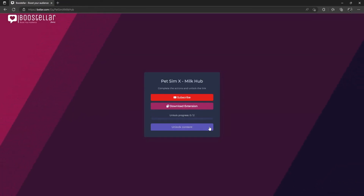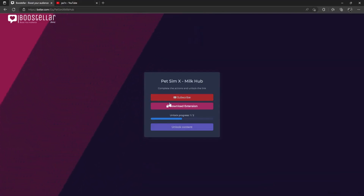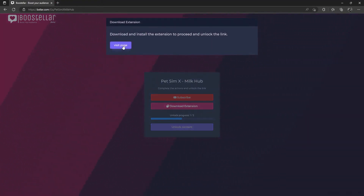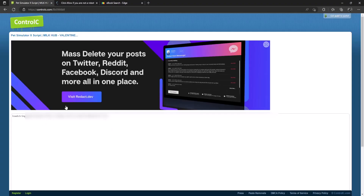Clicking Get Script will take you to the Boosterer link. Once again, ignore the pop-up ads. On the Boosterer page there will be two simple steps. First is subscribe — go ahead and subscribe to my channel; if you're already subscribed just wait about five seconds and the step will complete. There's also a download extension step, but you don't actually have to download any extension — just click on Visit Page, wait 10 to 15 seconds, and that step will also be completed.